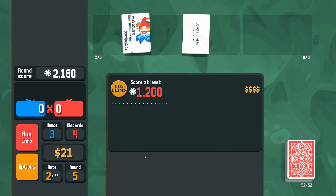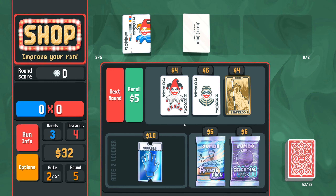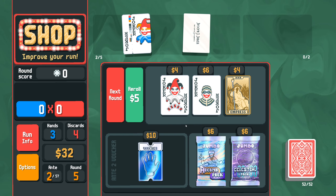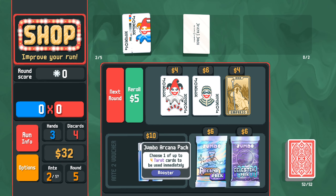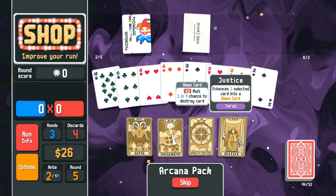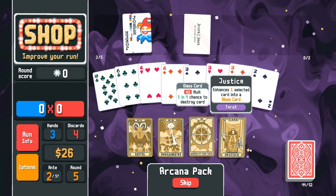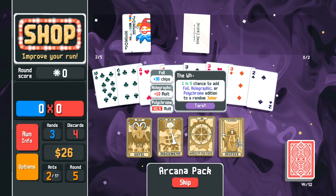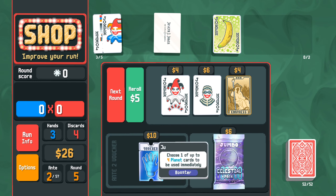I think Burglar could be really good here. Let's see if we can get a Hermit or something. Wheel of Fortune - not really what we're going for. I think Judgment is fine. Yeah, we got the banana. Whatever.